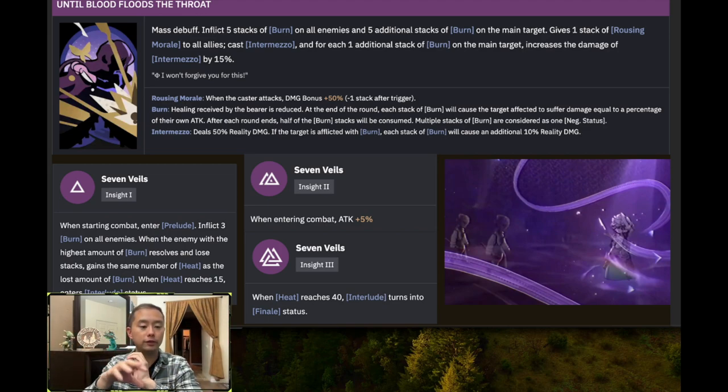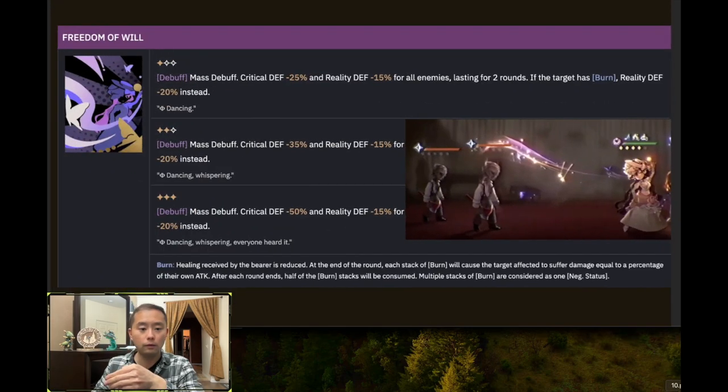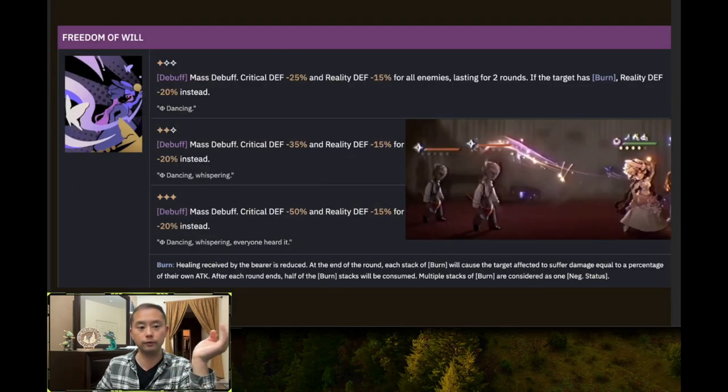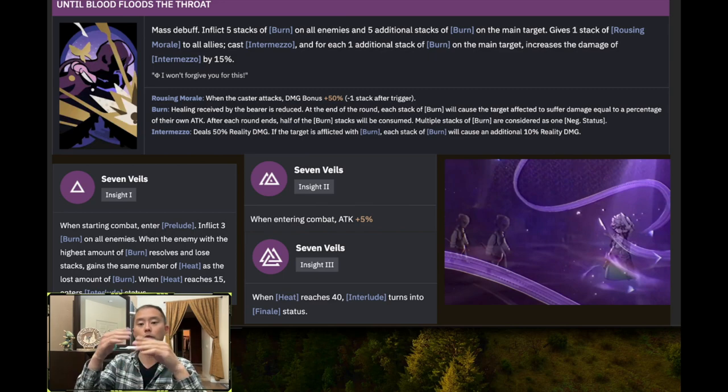Looking at her insight one: when starting battle she enters the prelude status, her initial status, and inflicts three stacks of burn on all enemies. Right off the bat, when you read all of this, you notice how many ways she can inflict burn. She inflicts burn with her incantation — two stacks on each of two targets, so four stacks total. Her ultimate applies five stacks on all enemies. So she applies burn both when she enters battle and when she casts her ultimate.